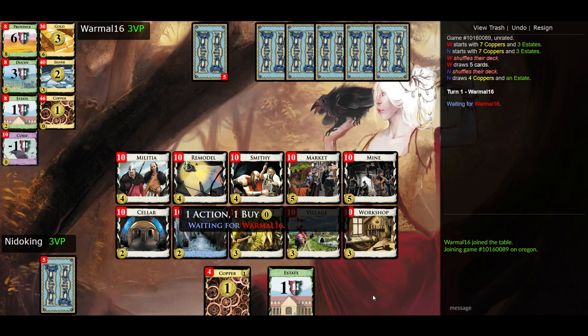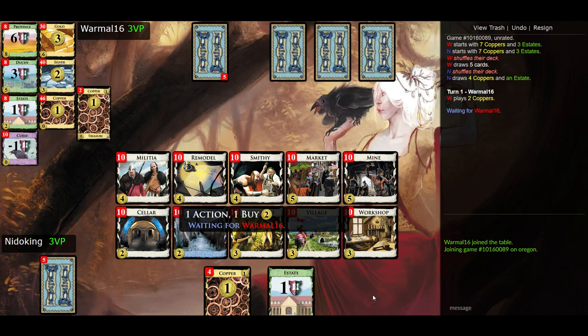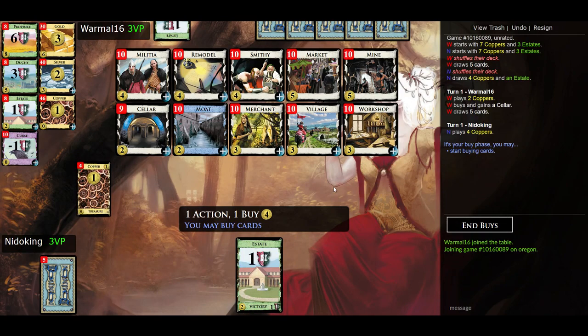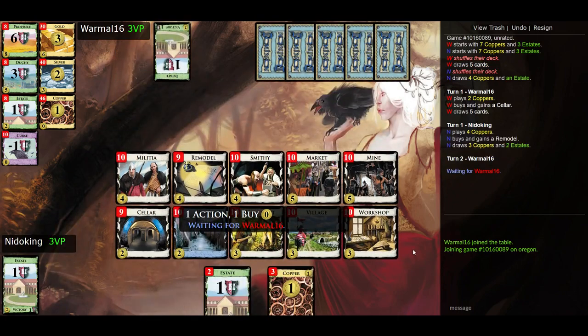The game has picked Warmaul to go first. First is the action phase, but with no action cards yet it goes straight to the buy phase — you can click treasures one at a time or use the play treasures button to play them all at once. You don't have to play all your treasures or spend all your money. Warmaul has two coins this hand and takes the Seller. Nidoking has four or three and goes for a Remodel to do something with his estates. Warmaul then takes a Mine early, which is a great pick — the earlier you get it the better.